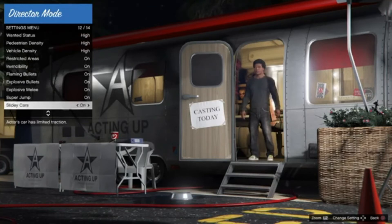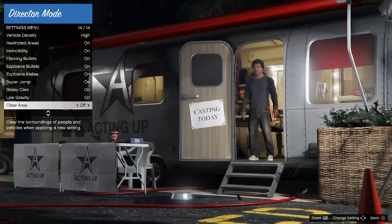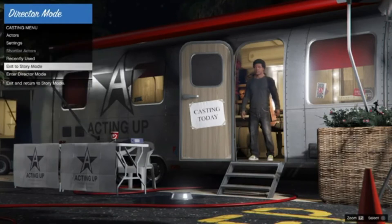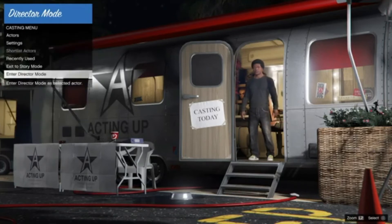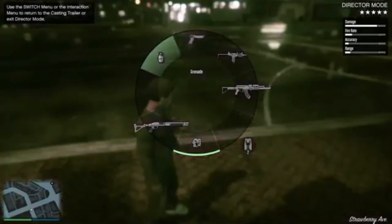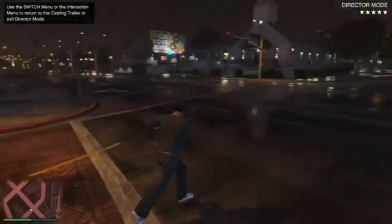There's also super jump, slidey cars, low gravity, and clear area — I haven't seen some of these settings before. I'm going to go back, and if you want to enter Director Mode, click on 'Enter Director Mode'.